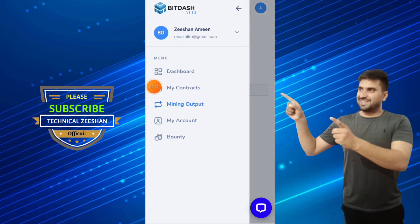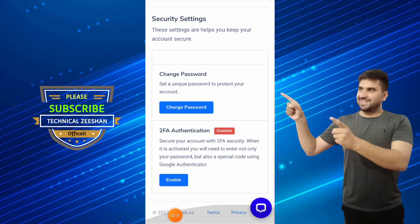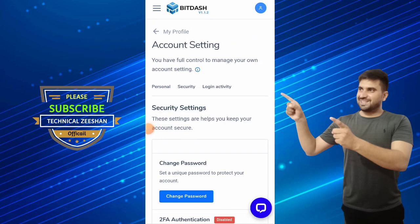This is a free website — if you want to invest, you can freely invest on it. Click on 'My Account' to see your account settings, enable two-factor security, change your password, and view your mining dashboard where your daily earnings are shown.